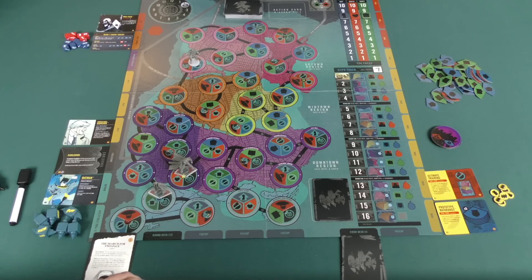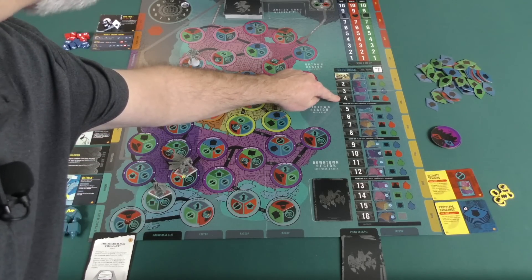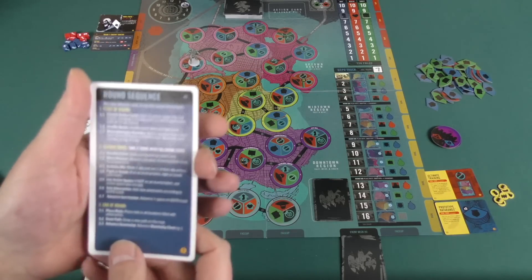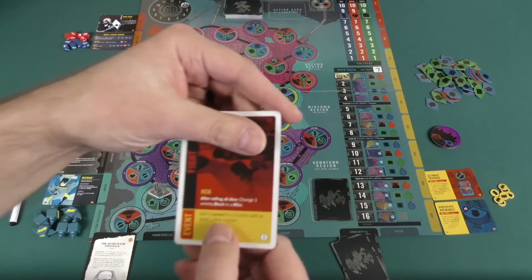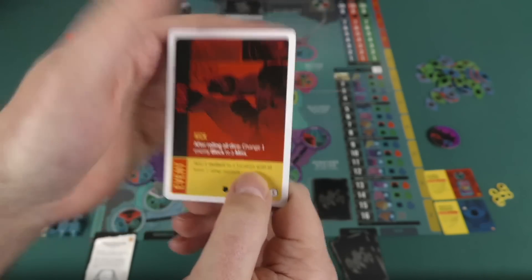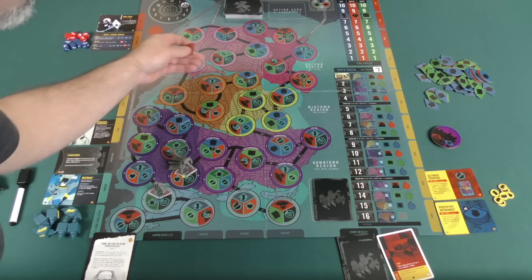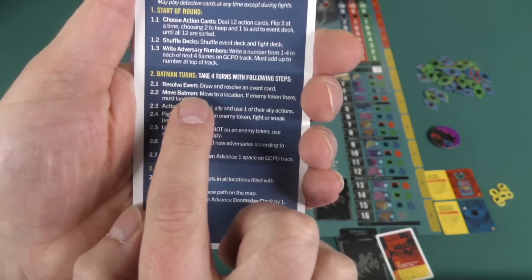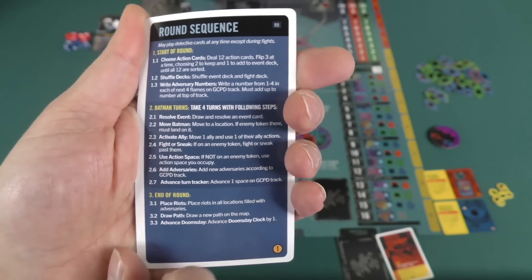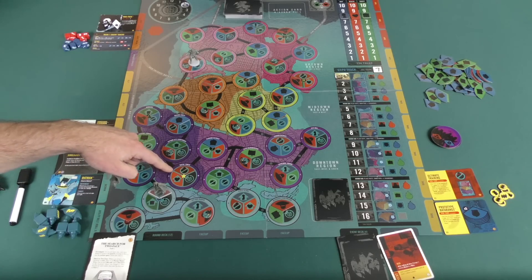On your turn, you go through a procedure. Each round has basically four Batman turns. First, you draw and resolve an event card — one of the events you already chose. In this case, I flip it over and the event says add one mutant to a location with at least one other mutant. So mutants are these red tokens — I'd find somewhere that has a mutant and place it there. Then I can move Batman to a connected location, and if there's an enemy token there, I have to land on it.